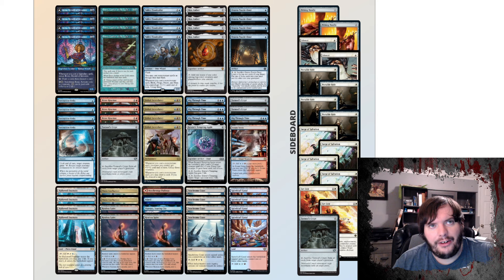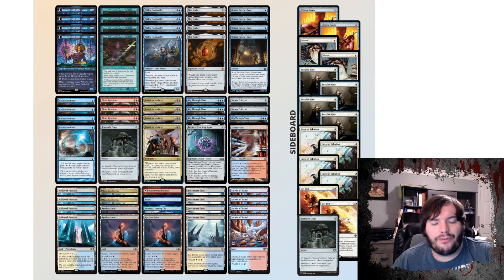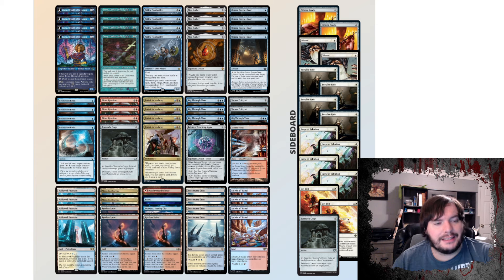In the sideboard, we have two Pithing Needles for Teferi, any Planeswalker, or even Soul Cauldron. Silence is for decks that might have Counterspells against our combo — you just silence and then continue to combo. Four Portable Holes to fight aggro decks. Four Surge of Salvation to protect against Thoughtseize and removal — it's a bit better than Leyline of Sanctity here since you also want to protect Rona or Emery. Get Lost for mid-range removal, and an extra Torrential Crypt if you face Phoenix and need extra graveyard hate — and it still actively works with our combo via Helix.